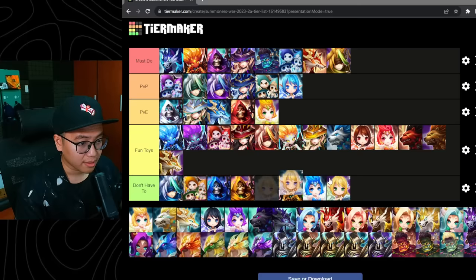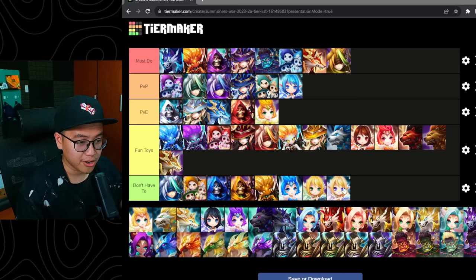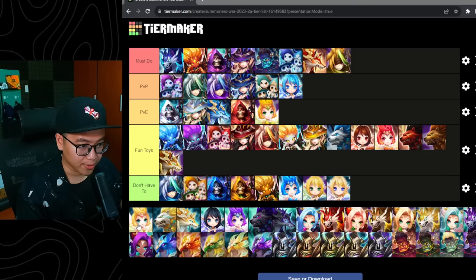Light Fairy — Invincibility, heal cleanse, decent support. Probably going to be in the fun toy tier. But because Fran is free-to-play and kind of does similar things to this unit, she's going to be in the don't-have-to tier. You can build her, but that's probably going to be your own personal bias for this unit.